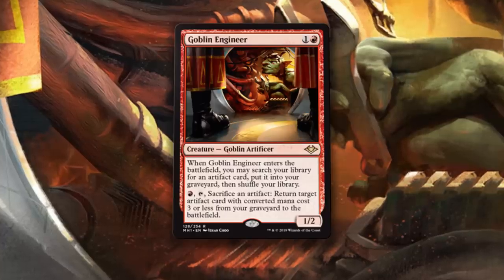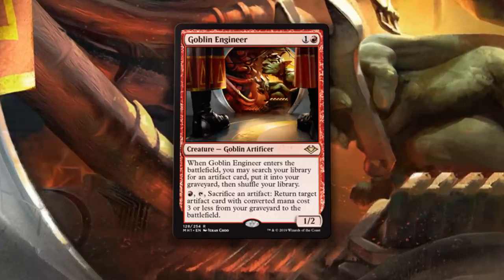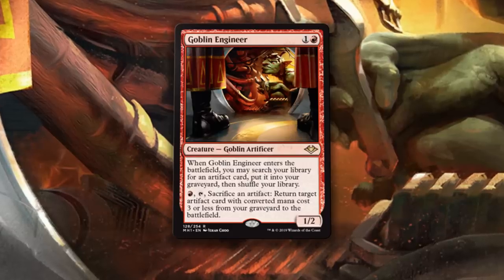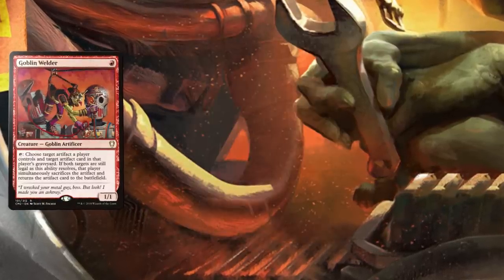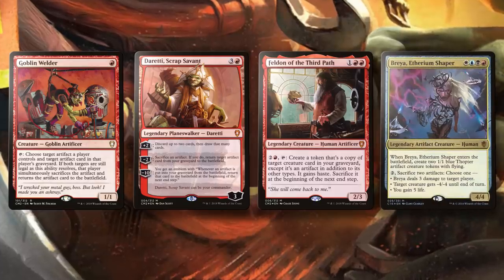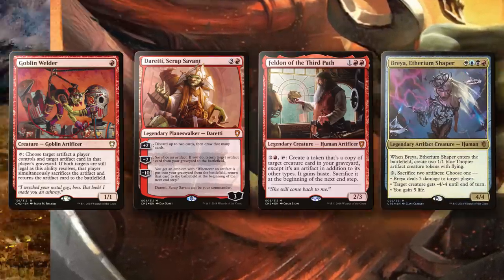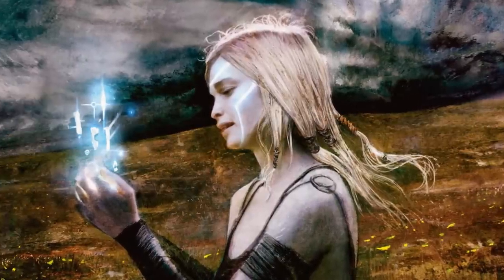Goblin Engineer gives this deck some much needed legs, and if it does take off, the Engineer will be a huge part of its success. Plus, the card is going to be great in Commander — it's more limited than Goblin Welder, but Daretti, Scrap Savant, Feldon of the Third Path, and Breya, Etherium Shaper are absolutely going to want a card like this. Don't sleep too long on it — it shouldn't bottom out below where it's at right now.